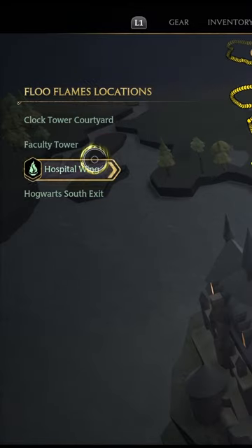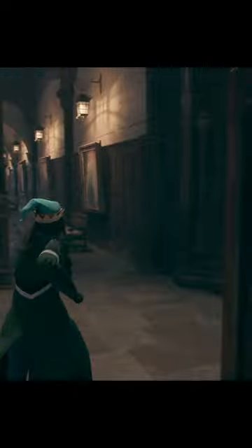In the south wing you have the faculty tower. After you unlock Alohomora, you're able in this faculty tower to see where all of your teachers live. You can leave them some surprises, steal what you want to steal.